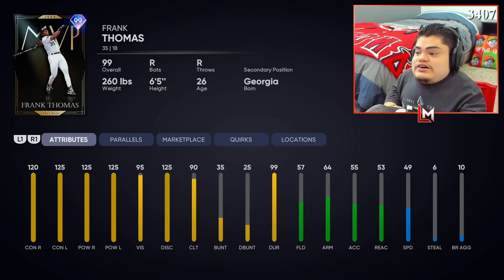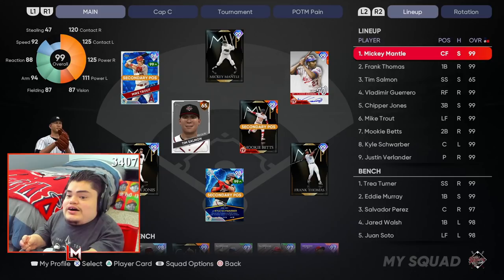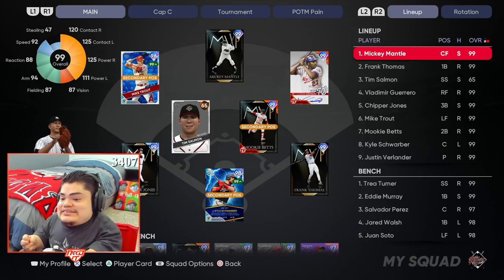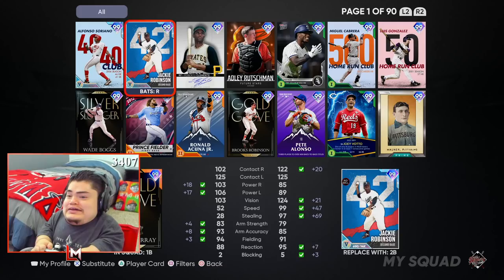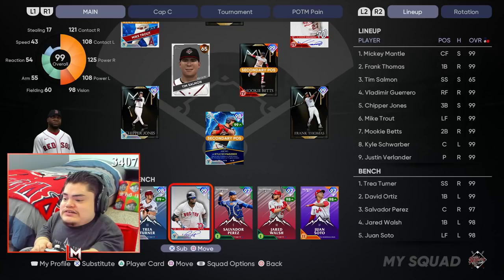This card is as close as you're going to get to end game — unreal. The lineup we're going to be rocking for Frank Thomas's debut: little Mickey Son leading it off, Frank Thomas in the two hole. Remember when I was telling you guys about the casualties? Pappy, I'm gonna miss you. We're gonna demote Pappy to the bench right now. This is one of the worst feelings I've ever had.